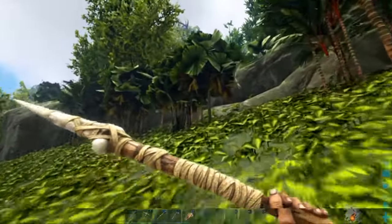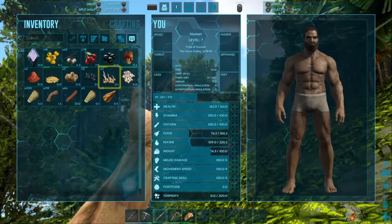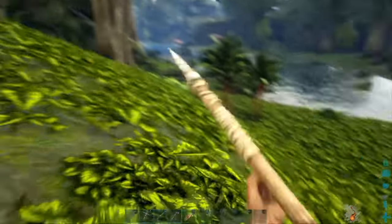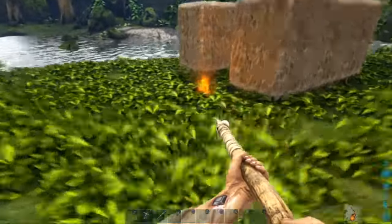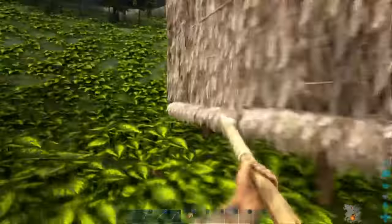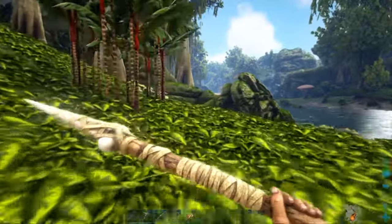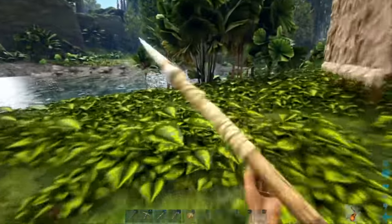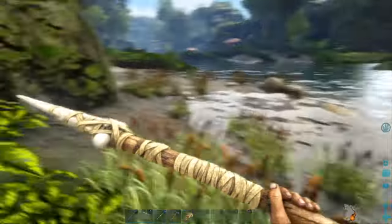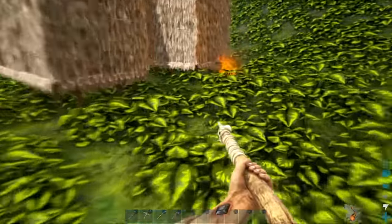We should put the ladder and stuff over here. Also, we have some berries. We got some fish meat to go ahead and tame that trollodon that we're going to need to tame. Like last episode, we got meat.